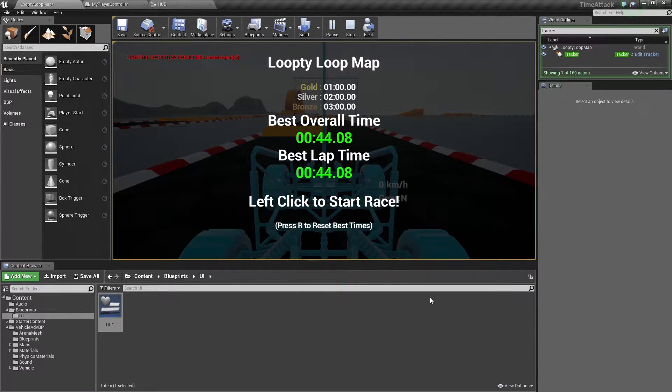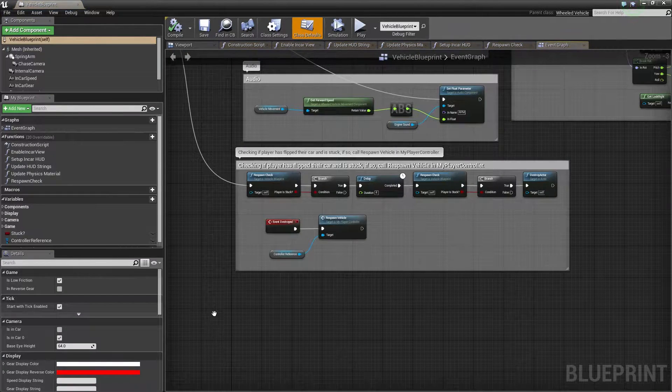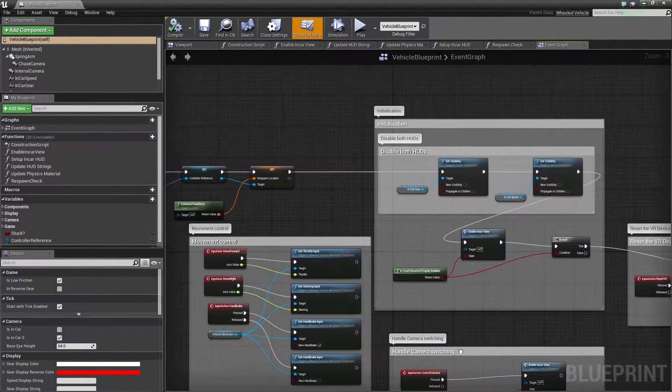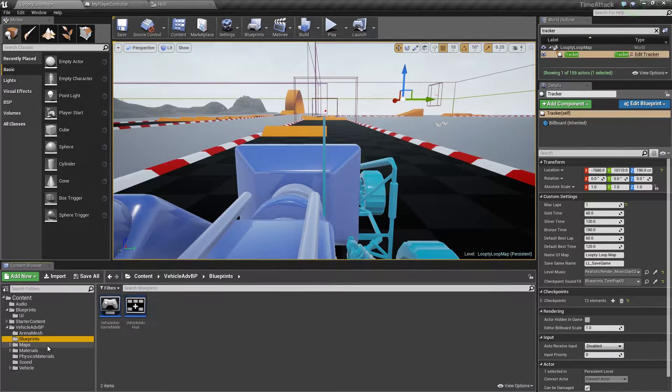Next we need to fix the km per hour display — we are going to turn that off while we are in the Splash Screen. That is a quick, easy fix. Let's go down to the Blueprints folder and go to the Vehicle HUD, because it is part of the HUD. Let's double-click and open that up.